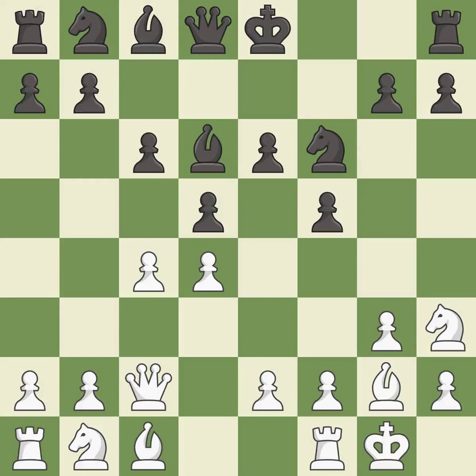Castling gets the king to a safer square, out of the center of the board, while also developing a rook. Castling king's side tends to be safer because the king is further from the center. Castling gets the king to a safer square, out of the center of the board, while also developing a rook. Castling to the same side of the board as the opponent avoids some of the attacking associated with opposite-side castling.